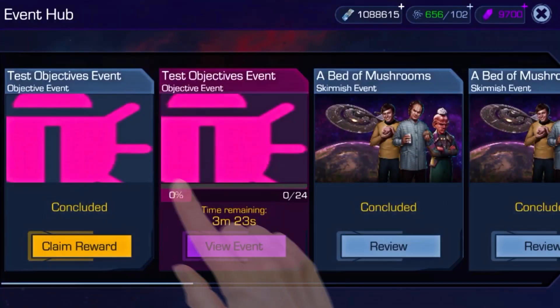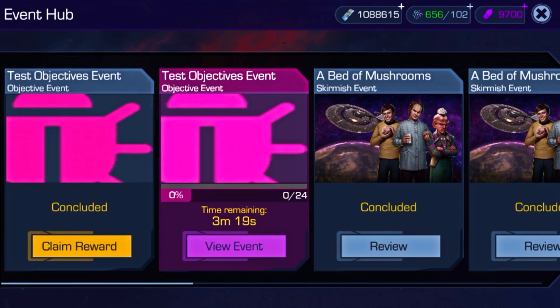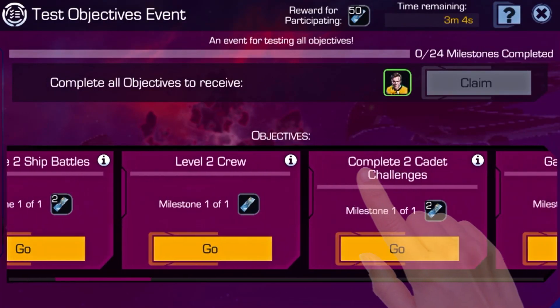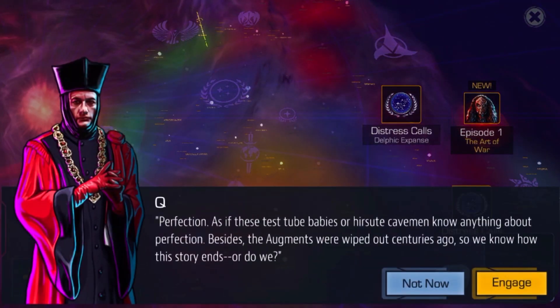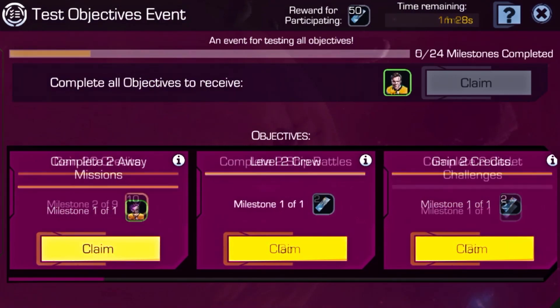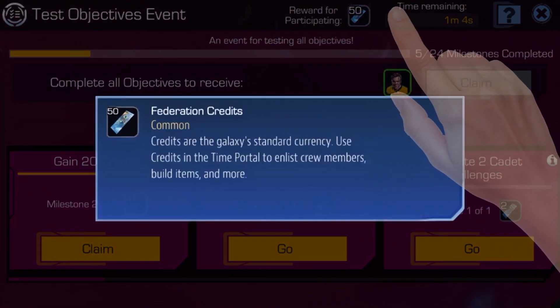Objective events are an opportunity to do certain in-game objectives for rewards. The timing and structure will vary, but here is in general how it will go. When an objective event starts, you will see objectives you can complete. By completing these objectives, you can unlock the rewards associated with them. When an objective event is complete, you will get more rewards for participating.